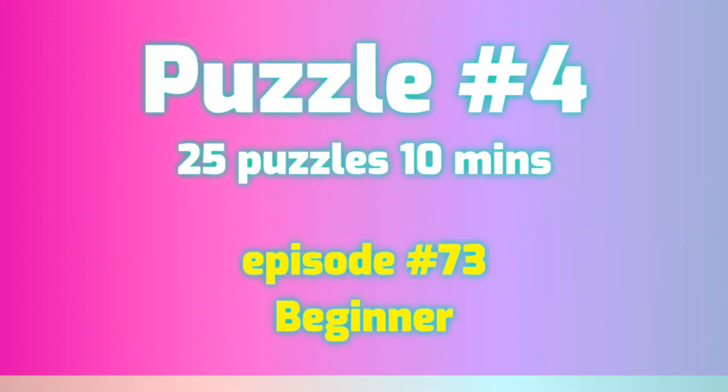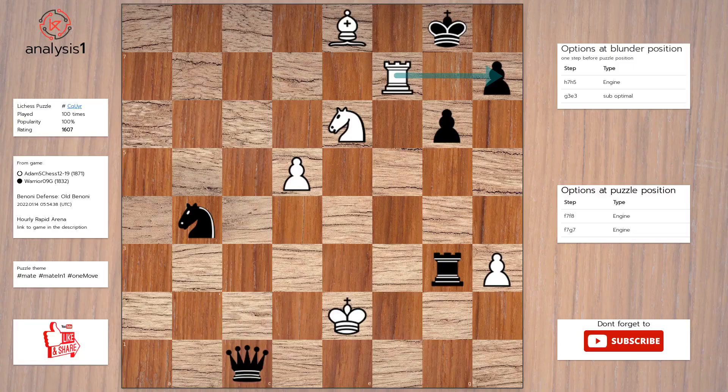Next puzzle. Let us look at threats in puzzle position: Rook takes pawn. The checks are: Rook to f8 checkmate, Rook to g7 check. Solution to the puzzle is: Rook to f8 checkmate.